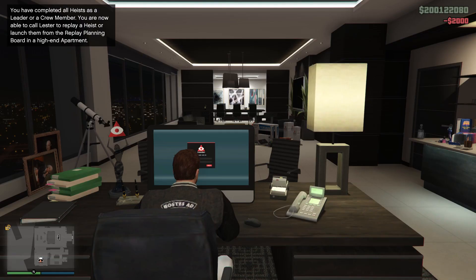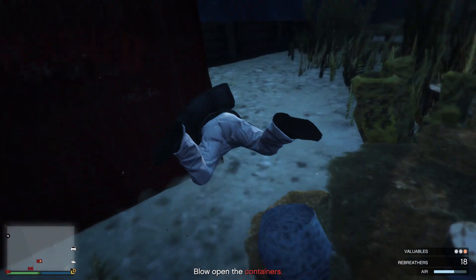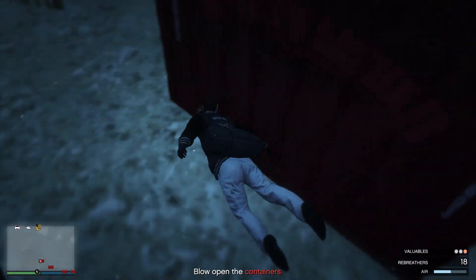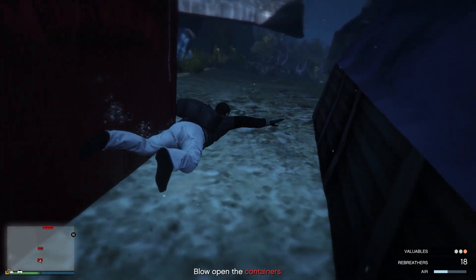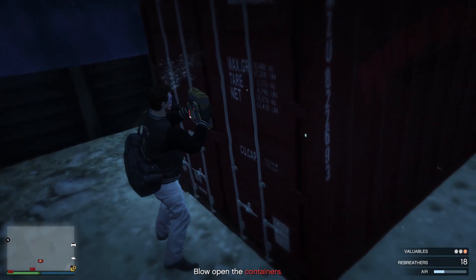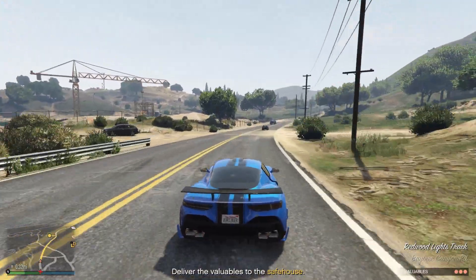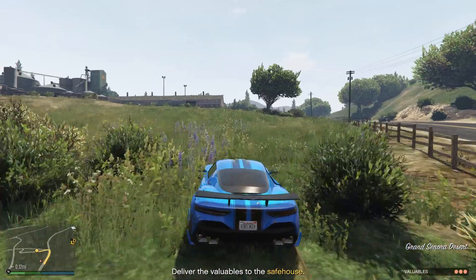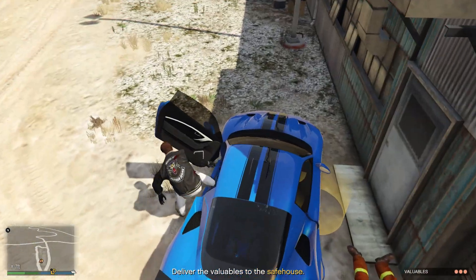The final change made to the executive business is two new source missions. However, I have a massive complaint with these. The specific mission which makes you travel all the way to Palito Bay and swim to blow up the crates is extremely long. This mission can spawn for any amount of crates — 1, 2, or 3 — and it takes way too long to complete. It requires you to swim out, blow up 5 different crates to get the things you need, swim back, drive all the way to a safe house, and then drive from that safe house to the warehouse you want to stock. It's an insanely long mission. For the first time you do it, it might be fun, but after that it can be really boring and annoying. I don't want to spend upwards of 10 minutes just to get one crate.